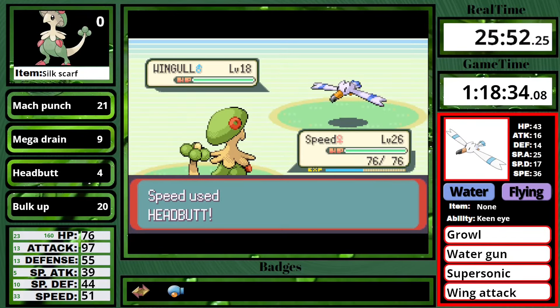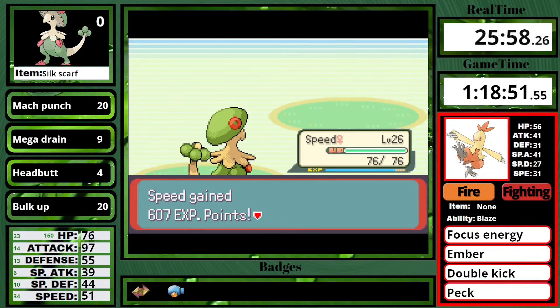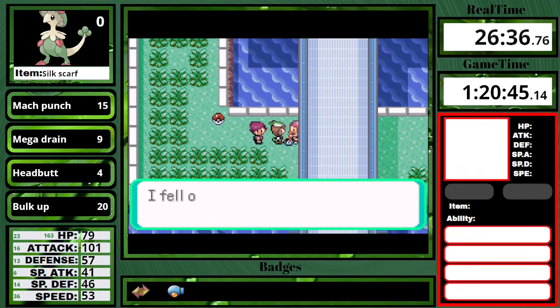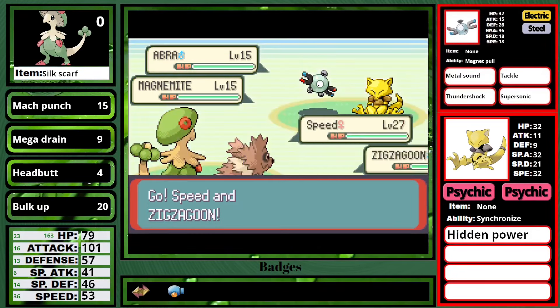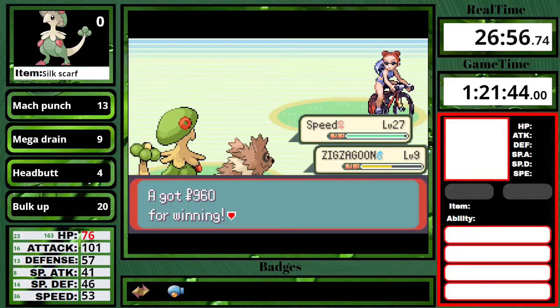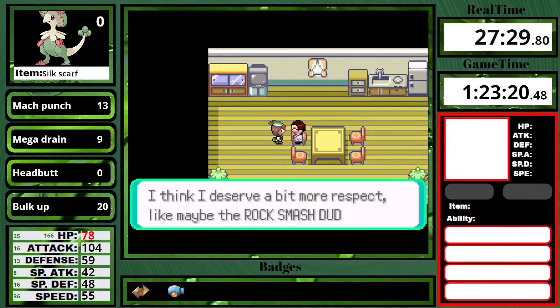I one-shot the Wingull with Headbutt, which I learned via level up, along with Mach Punch. This Pokemon is just set up for complete success right now. I defeat the rest of the trainers going up to Mauville City. Unfortunately I encountered these two in a double battle by mistake when I meant to do them single. You can see my double battle info is popping up — I had to delay this video because I had difficulties with the Emerald overlay stuff working, but then Game Hook unfortunately got shut down during the process, so I ended up just having to fix it myself. Rip Game Hook — can we get an F in the comments? And then with that all done, I can enter Mauville City.